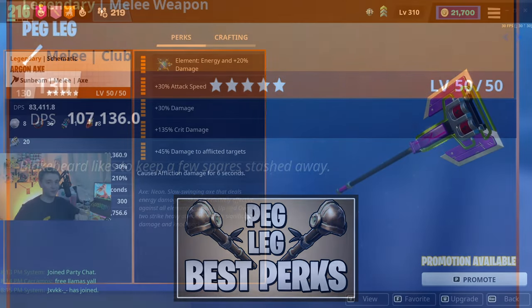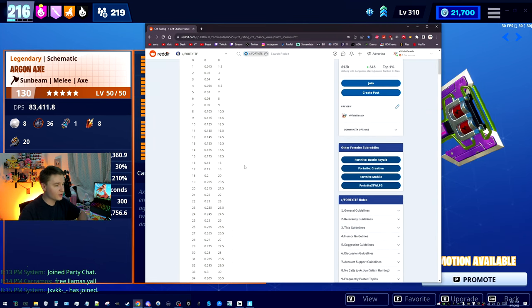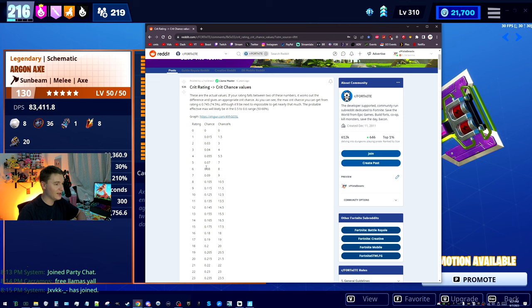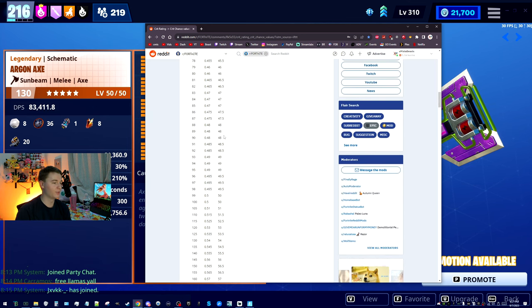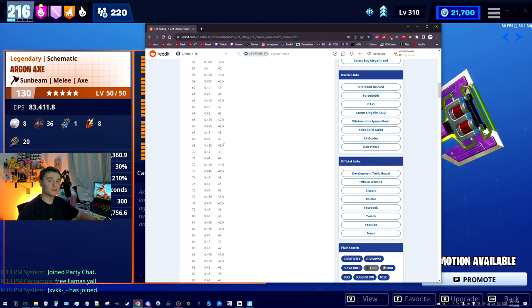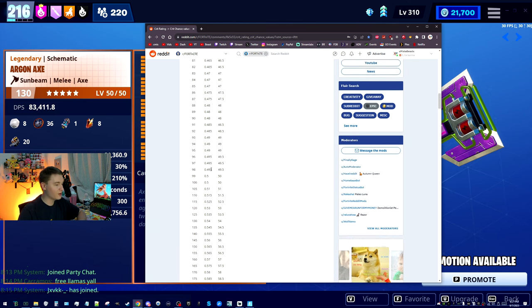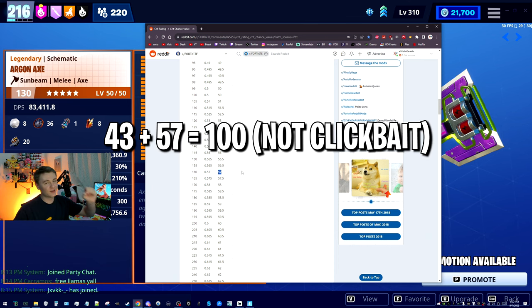That is not from crit rating perks. If you look at this list, you can see that crit rating on the left and crit chance on the right has a diminishing returns relationship — the higher the crit rating gets, the lower the crit chance. This means the weapon has a flat 43%, and if you have Totally Rocking Out active, which gives a full 160 for 57% chance to crit, you can actually get a 100% crit chance peg leg.